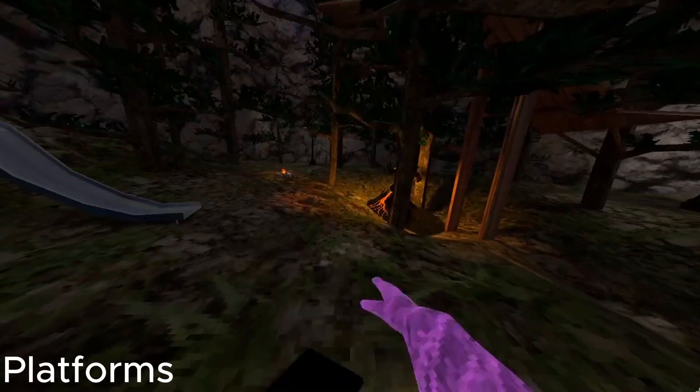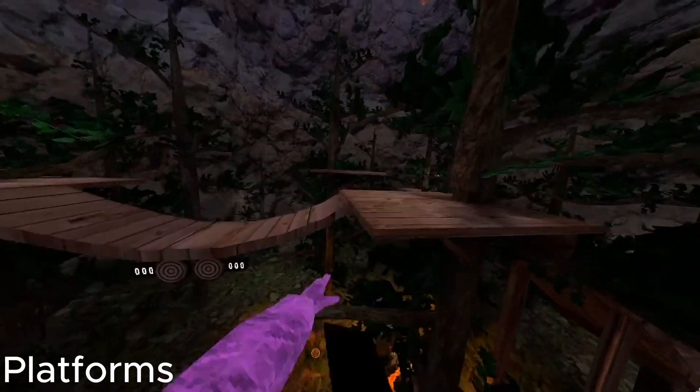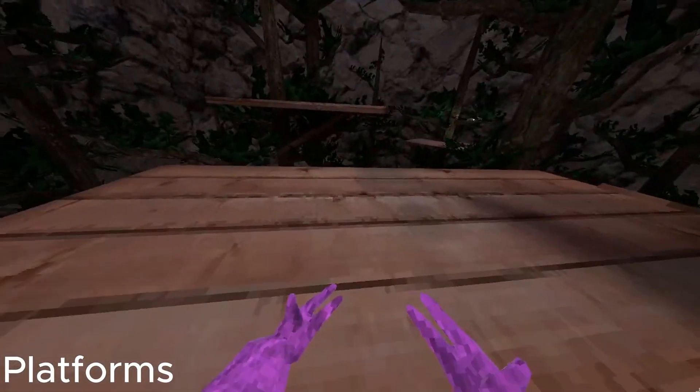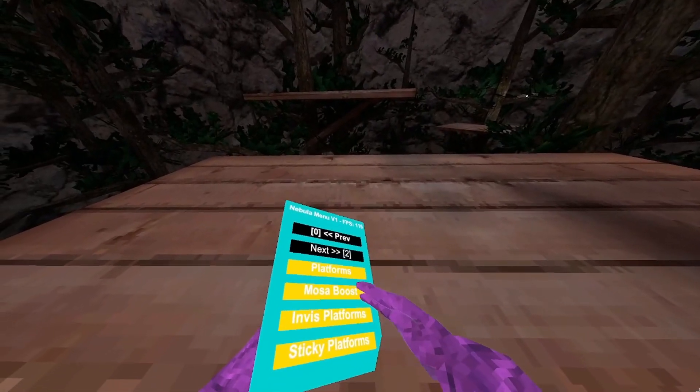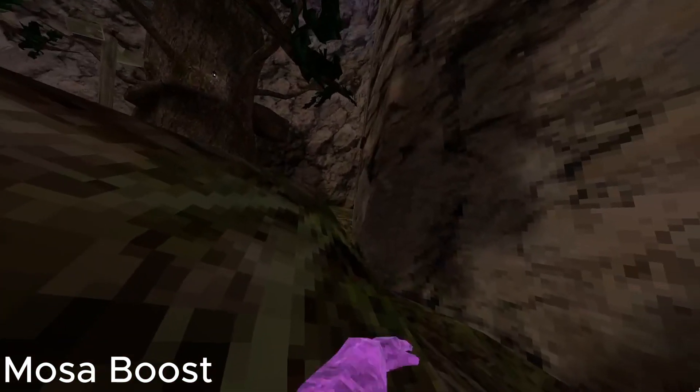Platforms — just normal platforms, as you can see. Motor Boost just gives you a slight speed boost, as you can see.